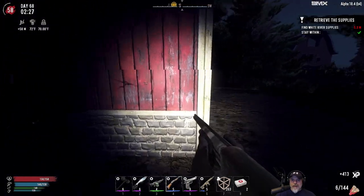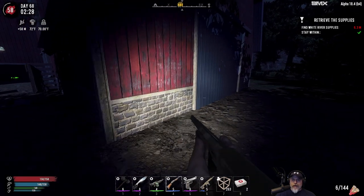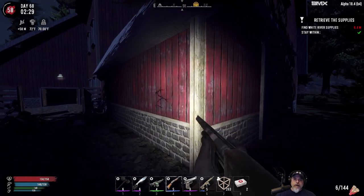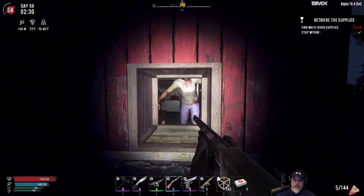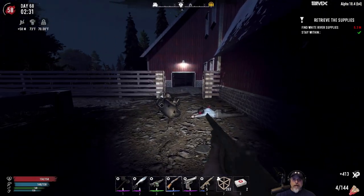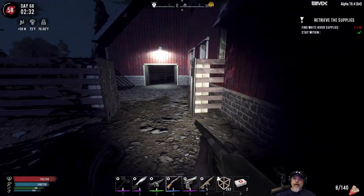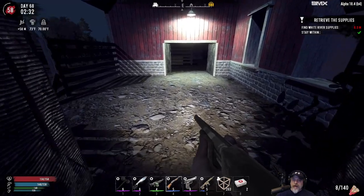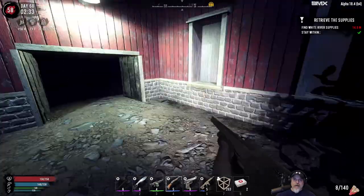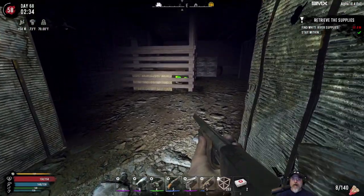Say hello to my little duck bill! We got a glower over there — no bueno. This is a retrieve quest and whatever we have to retrieve is up above, but we'll go through the whole thing. We'll do the whole thing. We got a bunch of corn over here we can grab later. There's a glower in there — never a good thing.